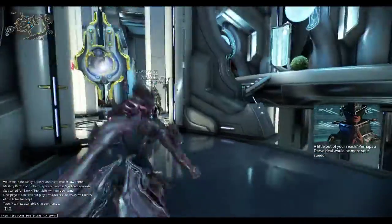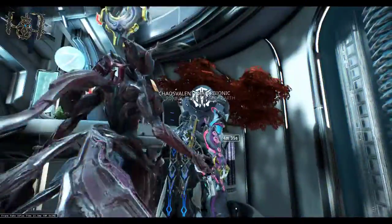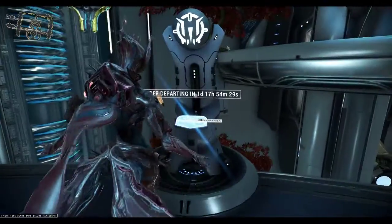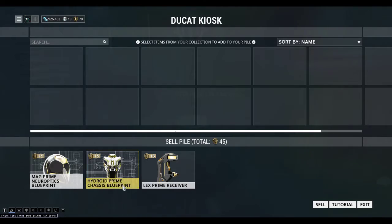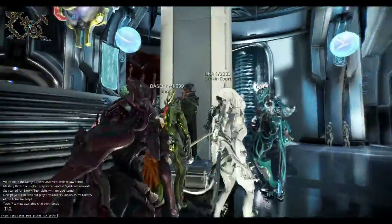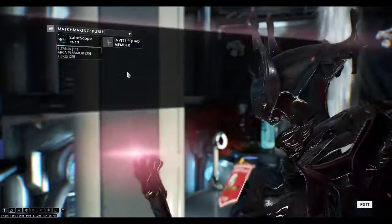If you're new to Baro Ki'Teer, if you come over to the right-hand side and the left-hand side, there are Ducat Kiosks where you can put in any prime parts that you don't want, sell them for Ducats, and then use those Ducats and credits to buy whatever he has at that moment in time.